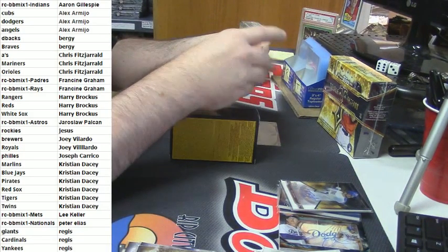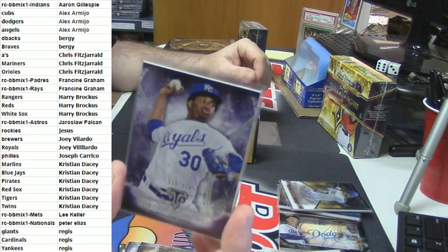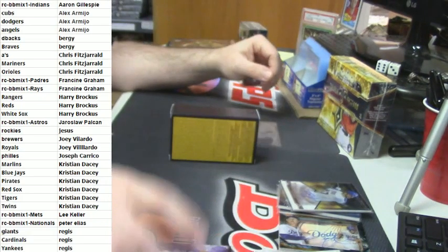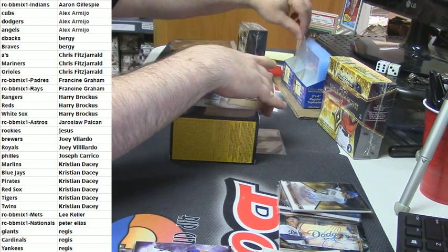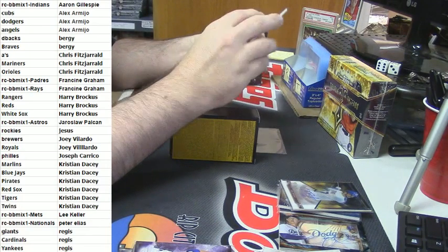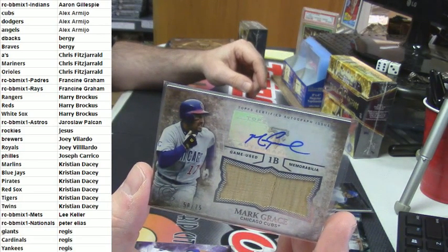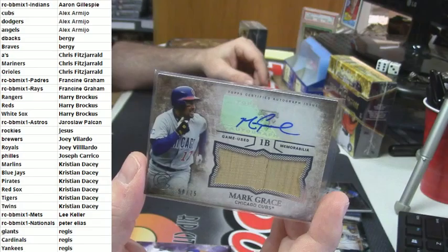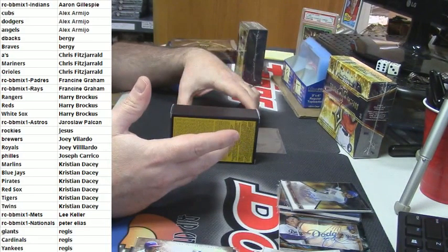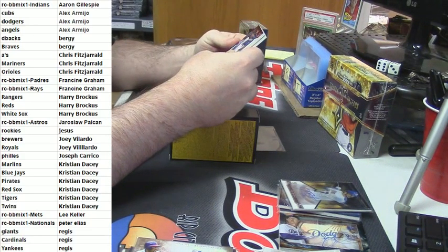155 out of 354 for the Royals — Yordano Ventura. And for the Chicago Cubs, 50 out of 75, bat relic auto for Mark Grace. And we have a little something for K-Dacy — it is a book. It's a book!